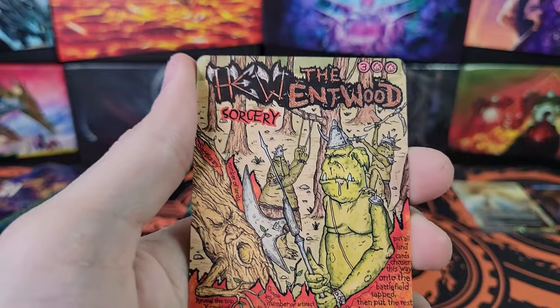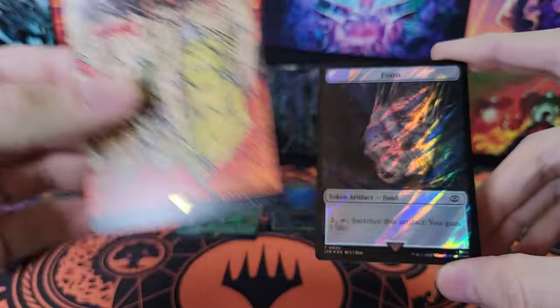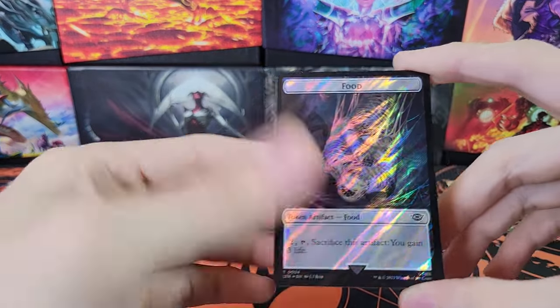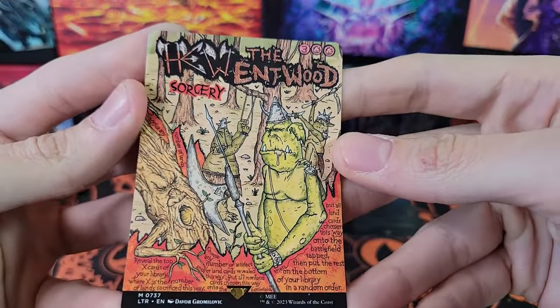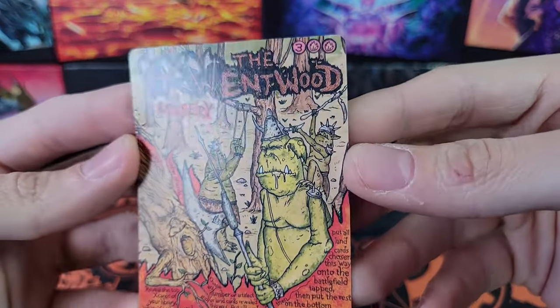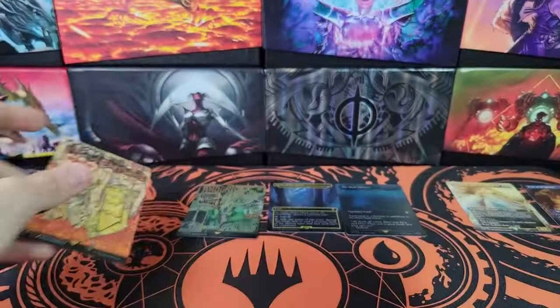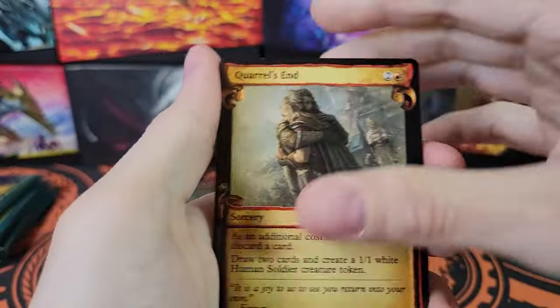There's a non-foil poster card. That's actually my first non-foil one of those. I didn't even realize there were non-foil ones until I was uploading cards for sale. My first box had two foil poster cards and no non-foils, so I just assumed they were all foil. But now we finally got one that's not. Hue the Entwood — I think that one is not great, but it's all right.